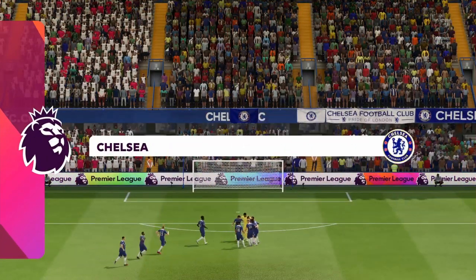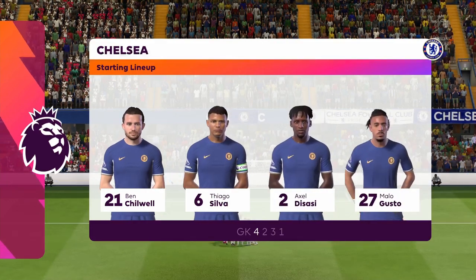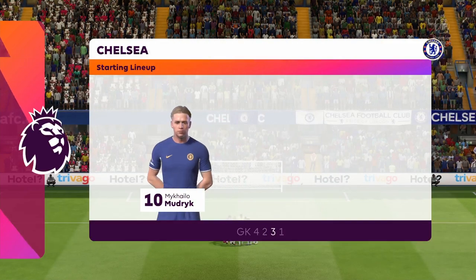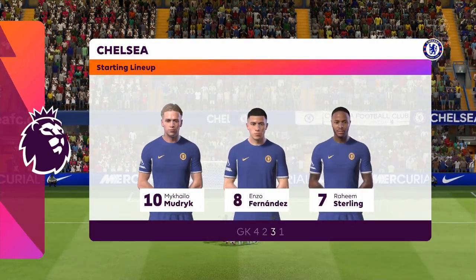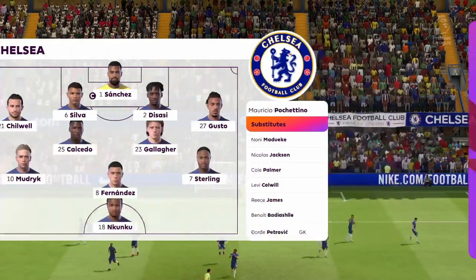Here's how Chelsea line up. It's a 4-5-1, or you could say a 4-2-3-1. This does offer plenty of threat going forward with the three behind the central striker. We may see the wide midfielders cutting and the fullbacks push on, while the defence is still protected from the two holding.